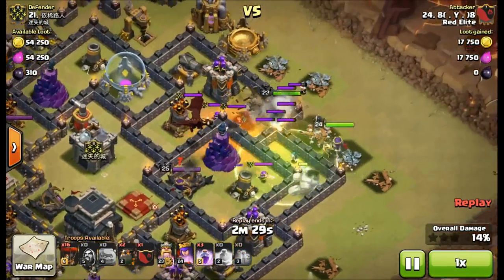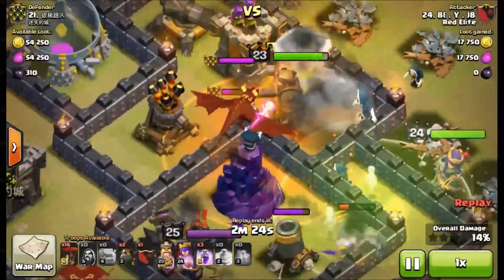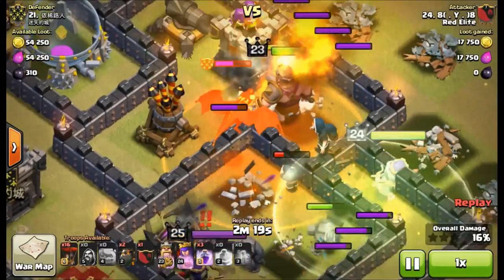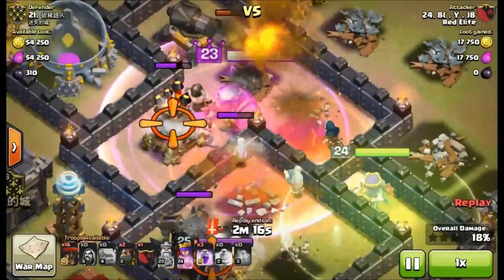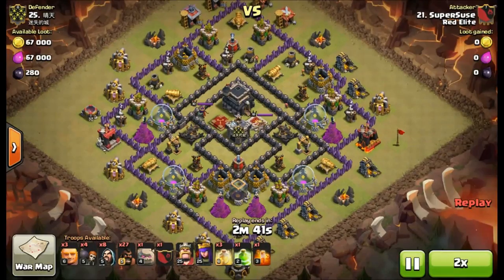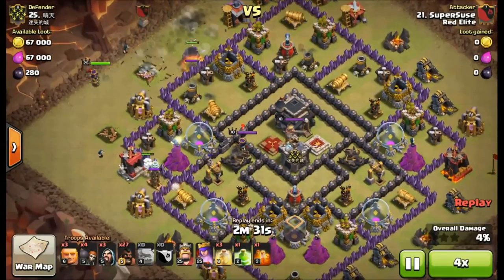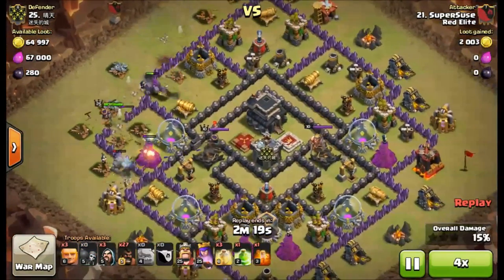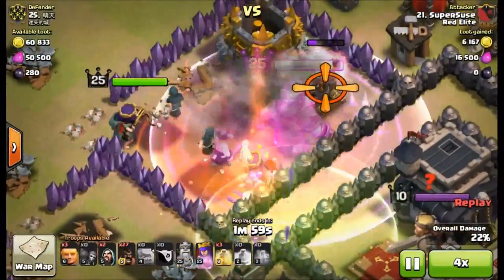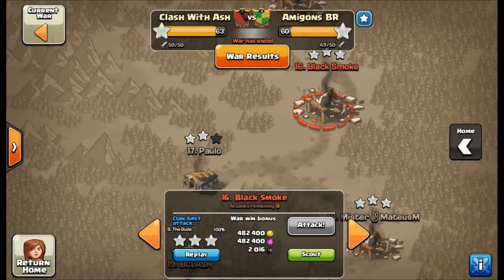These are all three-star attacks, by the way. I won't show all the replays — it'd be a pretty long video — but I really want to illustrate how easily dragons can be taken down. These first replays are without lures, but I'll bring a lure attack or two shortly. Here, a level three poison spell just bleeds through this dragon really quickly. With a dragon and a valkyrie, they go down so fast as soon as that poison spell starts to power up.